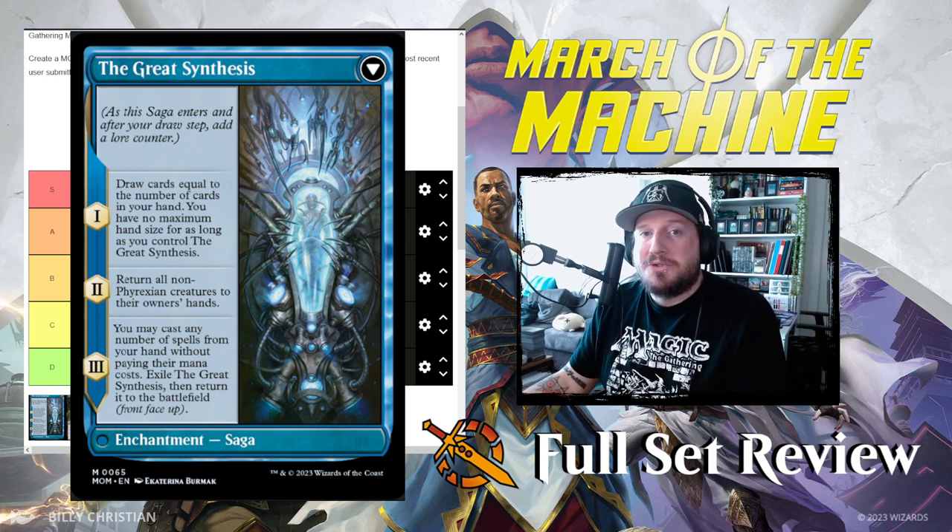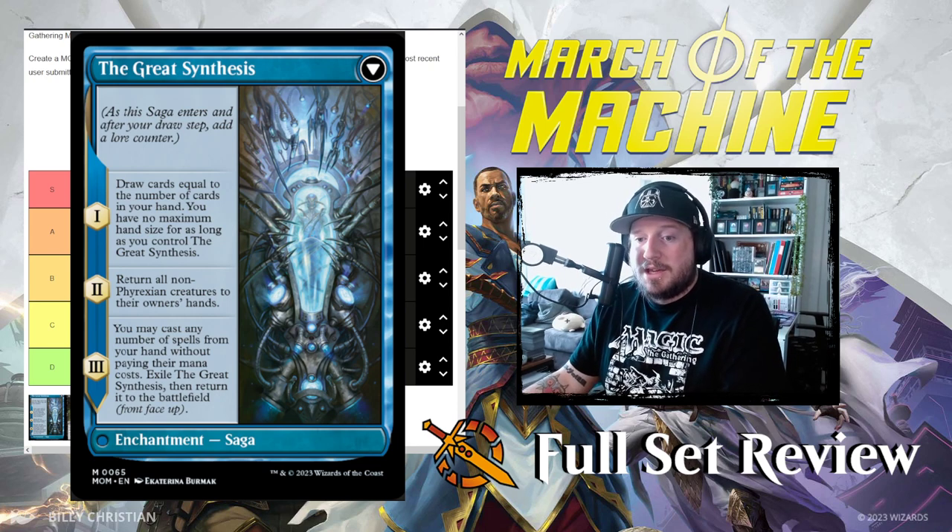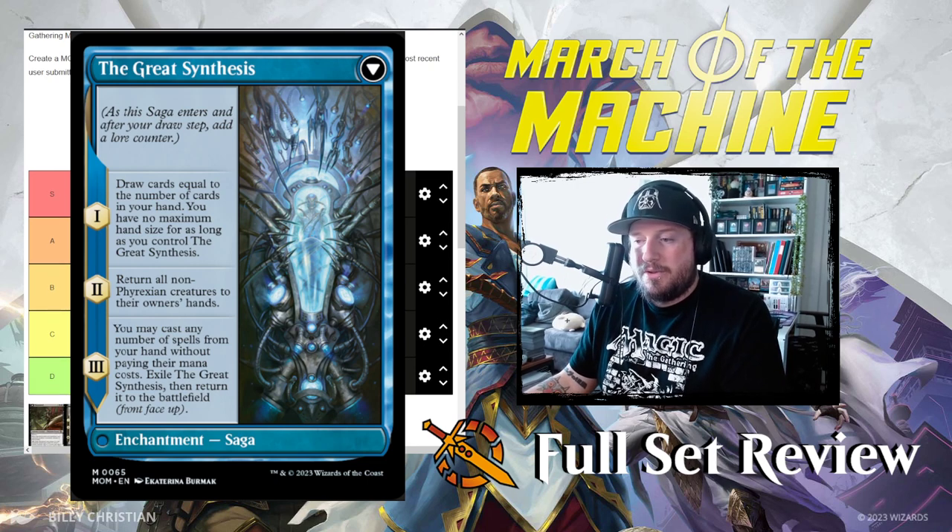Assuming you don't put absolute stinkers in your deck, that's like game over. Chapter three lets you cast any number of spells from your hand without paying their mana cost. For that stack of 14 cards you have, you can dump your whole hand. That has to be S tier.